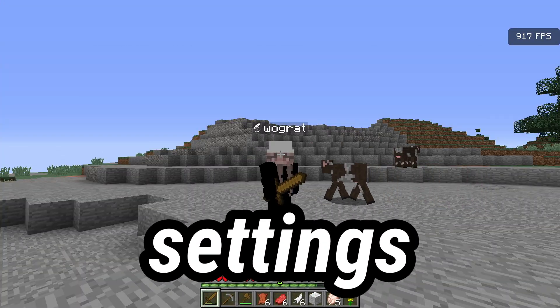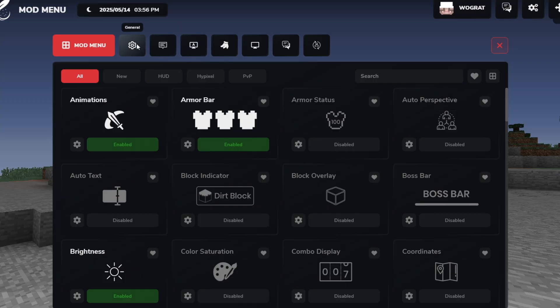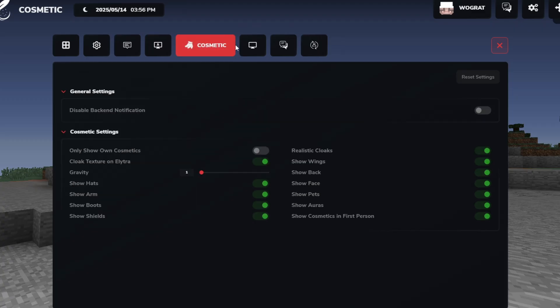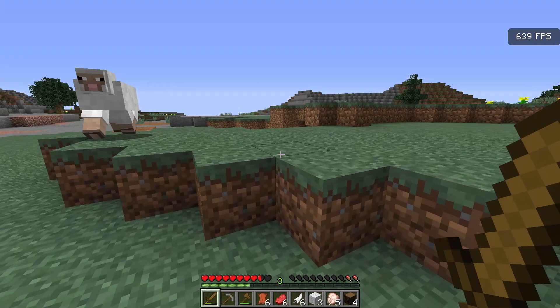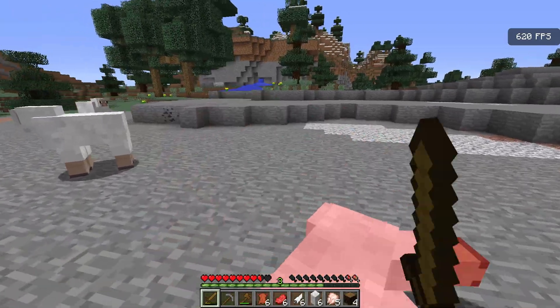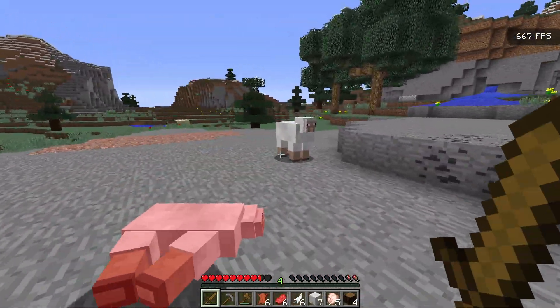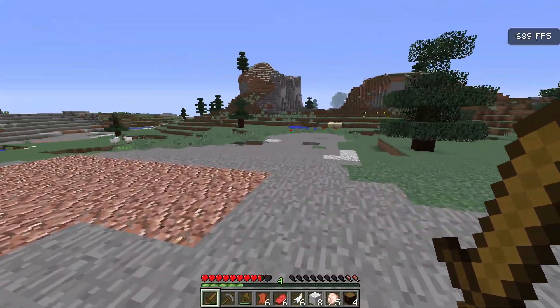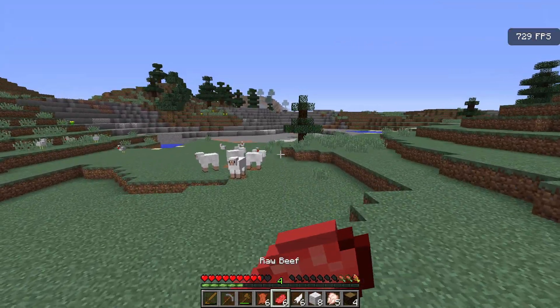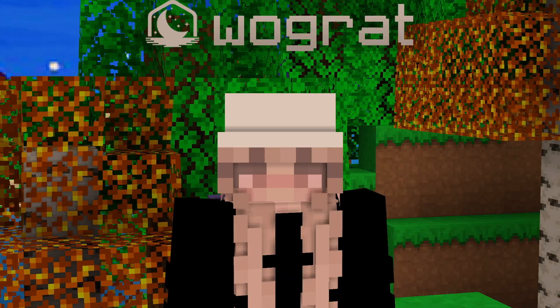Now we're going to put in the best settings for maximum performance in Feather client. Go to the mod screen, head to Performance, and change the lazy chunk loading to Low. In the Cosmetics tab, turn off shields and auras. Actually, I'm noticing I'm averaging about 600 FPS now — I think I may have actually dropped FPS by putting in those settings. So with this client it's probably just best to go in and not fiddle with any settings.